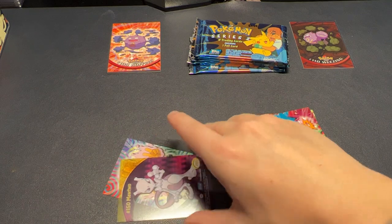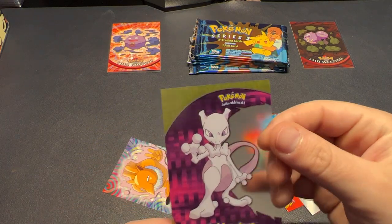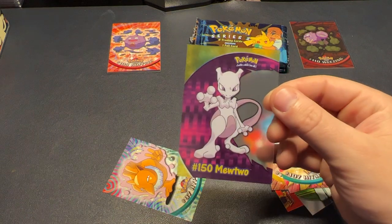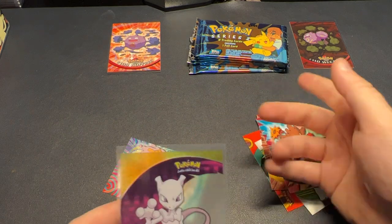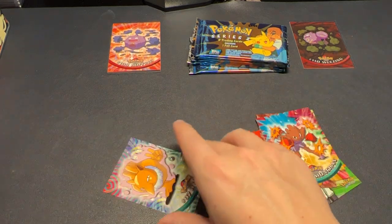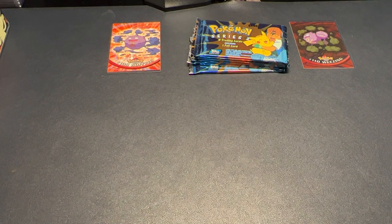We got ourselves a very good hit here — the clear-cut Mewtwo! So this is what the Charizard version looks like that we're chasing. Getting this out of two packs is pretty good odds — there are only seven packs in here. So we're doing pretty well here. That's what we're looking for, just in a Charizard form, and if we don't get it in this video we'll probably get it in a future video because we've got a lot more tins to open.